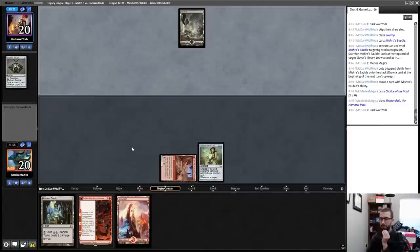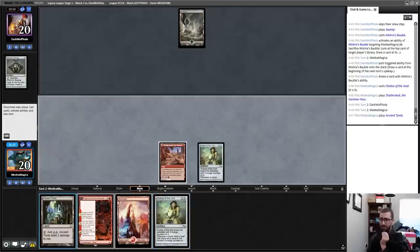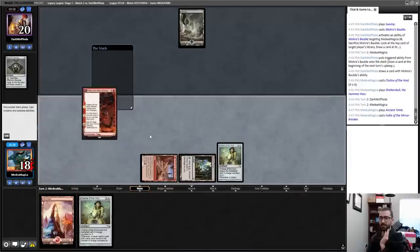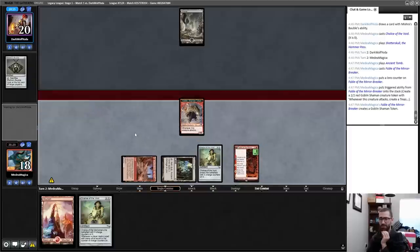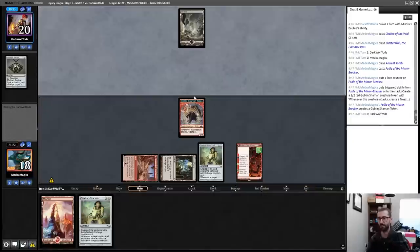We take that. In this situation I probably just play Chalice on one — but I can also just loot through this and try to find a more impactful card. This line actively leads towards me killing my opponent; the Chalice line doesn't. I try to take advantage of the fact that my opponent is stuck, put a threat into play, and if I draw Fireflux Squad it becomes very strong.